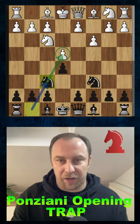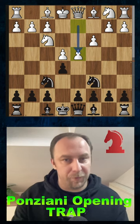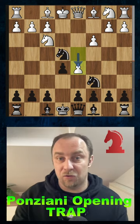We play now the so-called Janish counterattack with the move knight to f6, hitting the pawn on e4. After move d4, we simply pick up the pawn, but after move d5, now comes the dirty part.